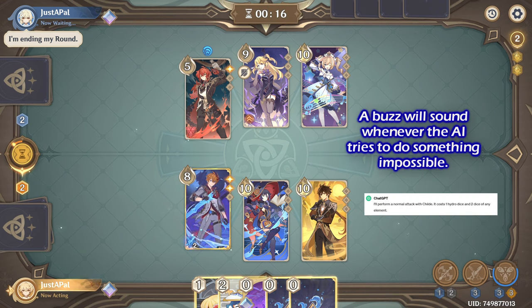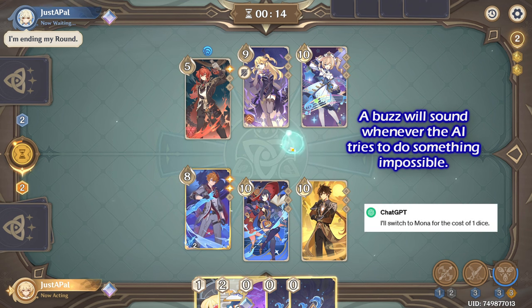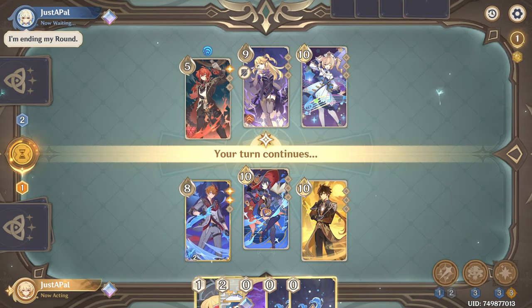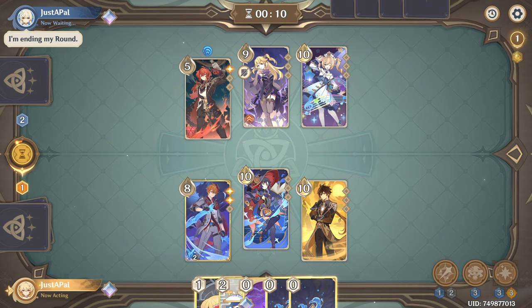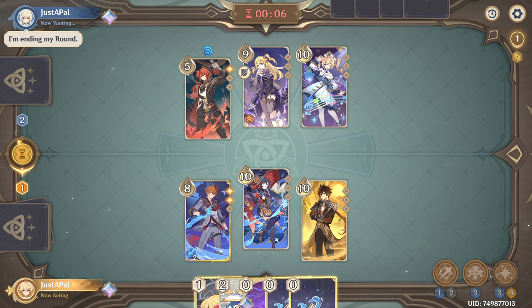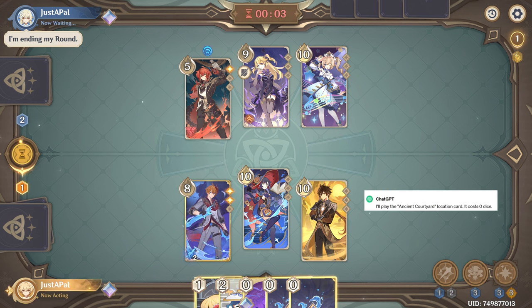I'll perform a normal attack with Child. I'll switch to Mona for the cost of one die. I'll perform a normal attack with Mona. I'll play the Ancient Courtyard.